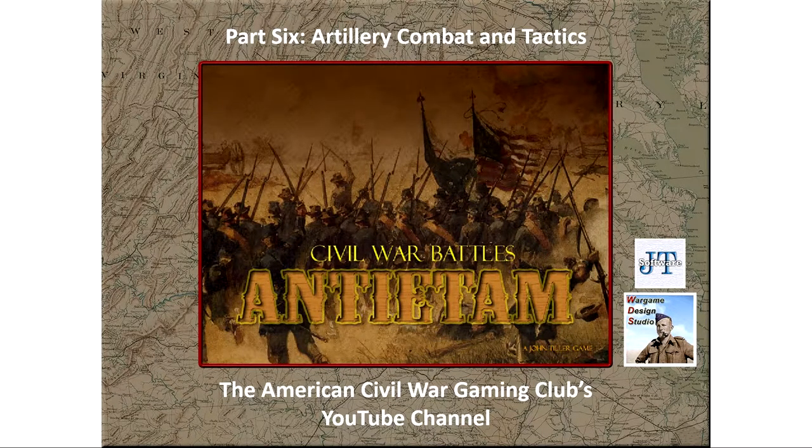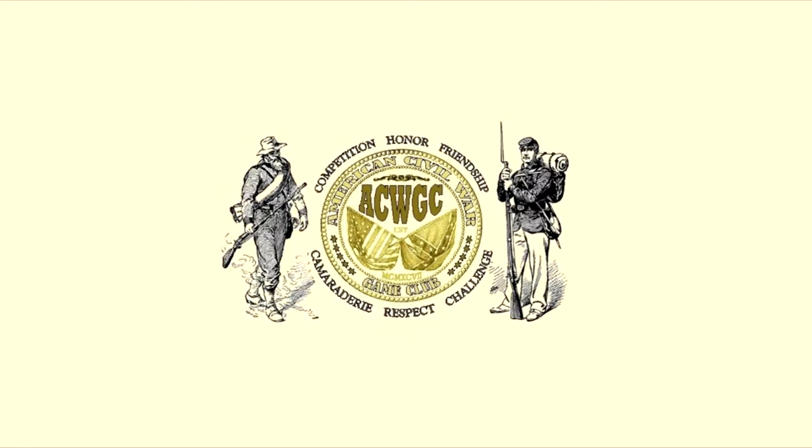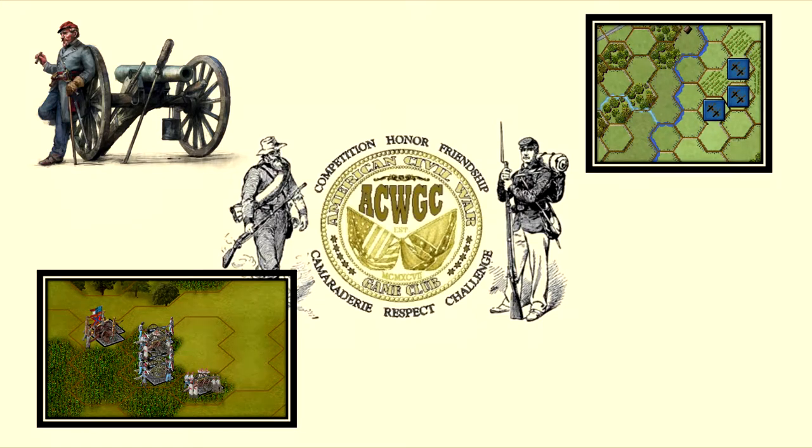Hello everyone, and thanks for checking out part 6 in the American Civil War Gaming Club's Civil War Campaign Series. In this part, we will take a look at the basics of artillery and artillery tactics. We will also go over how to unlimber and limber your guns, how to move and fire them, along with how to spike and re-crew them if necessary.